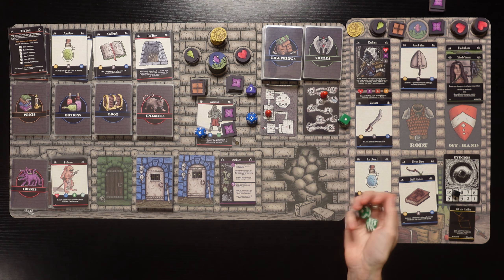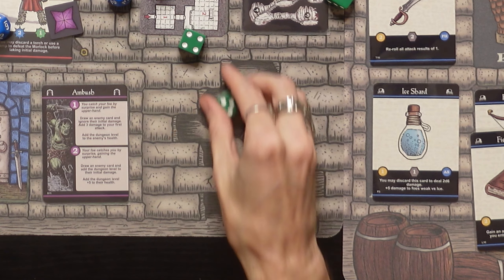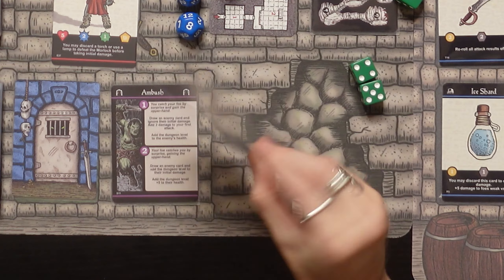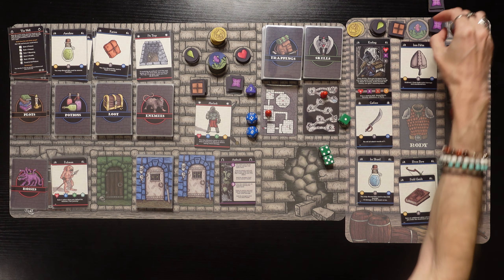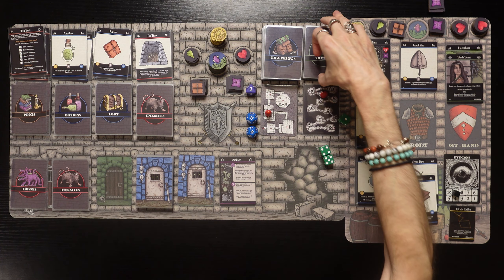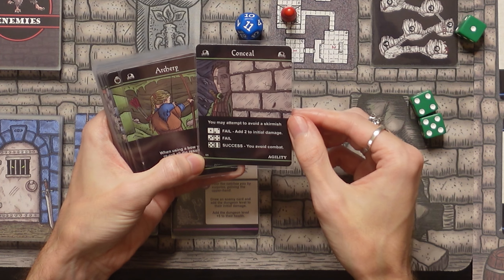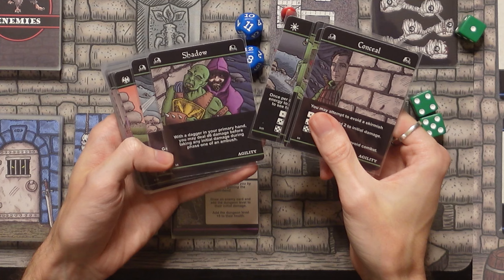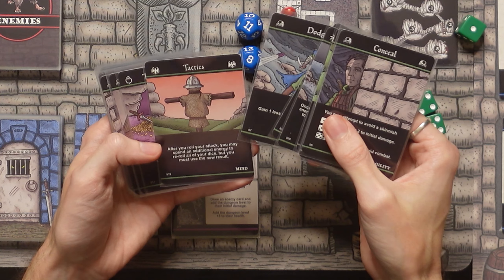We spend 2 energy with the plus 3 ambush damage - we roll a 9 plus 3 is 12, completely annihilating the Morlock! He doesn't drop a potion, but does drop a loot - a ration card we can discard to regain 2 energy. We use it immediately to get those 2 energy back. We get him in the graveyard - 3 enemies total - and flip them for another skill! We get an agility skill.